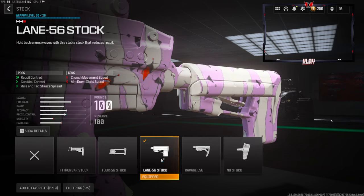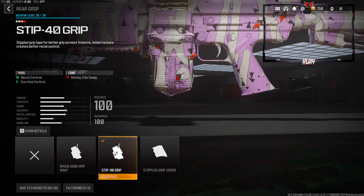The recoil control and the gun kick control is what we're mainly going to be going for. You do lose out on a little bit of crouch movement speed and aim down sight speed, but you do not notice it at all. Over on the rear grip, we're going with a Step 40 grip — this gives us recoil control and gun kick control, just like the stock. That's what we're mainly trying to focus on.